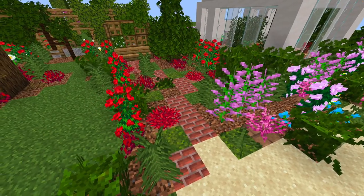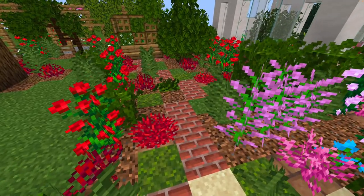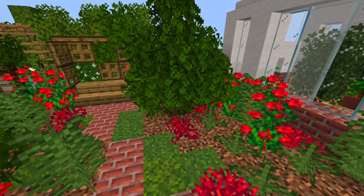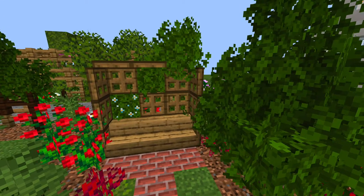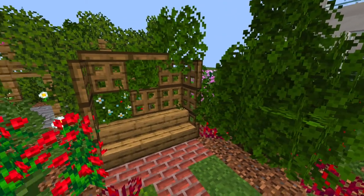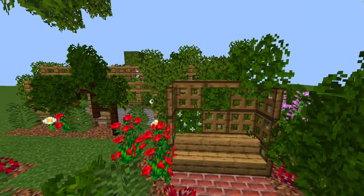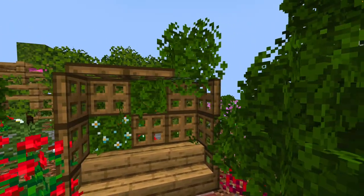Some websites suggested using materials like brick and cobblestone, so I've made a little winding brick path here with wide borders that drift up into a little romantic arbor for seating. There are lots of little spots for sitting at tables and enjoying the view. I made this out of oak trapdoors and added some leaves to make it look like plants growing over it.